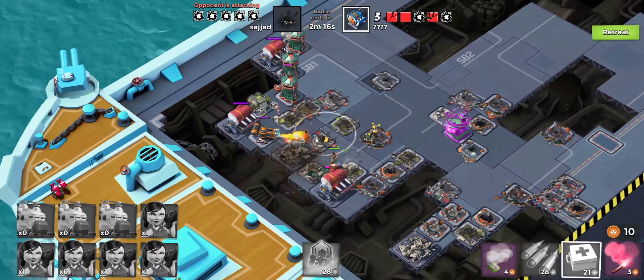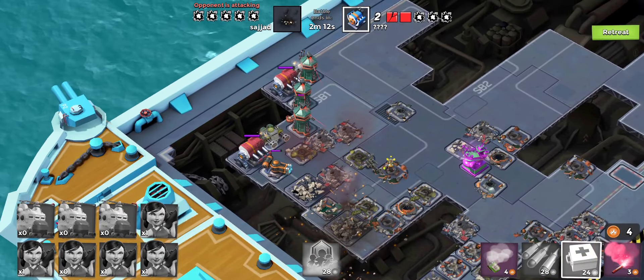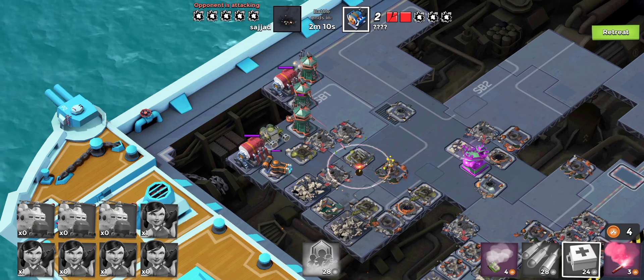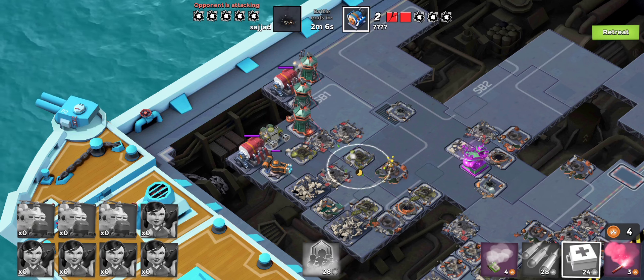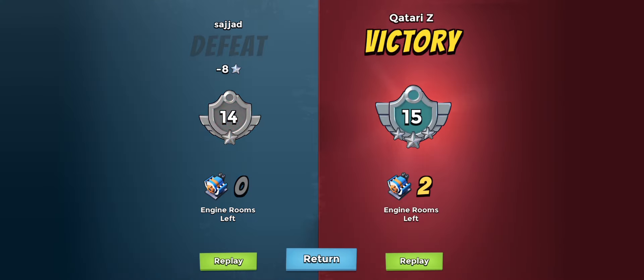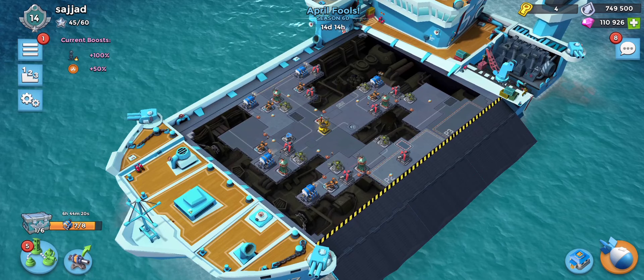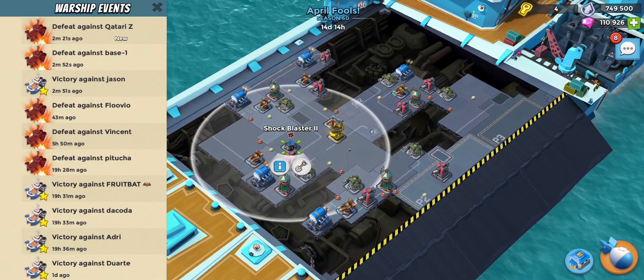We'll take down this one at least — zookas doing a nice bit of damage — but they're going to be picked off and the opponent is already taking us out. Two minutes eight, seven, six, five. Okay, let's go back. Too bad for that one — we just don't have enough defenses and troop stats.